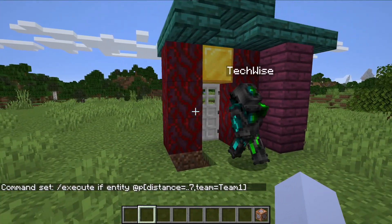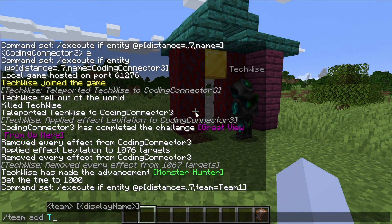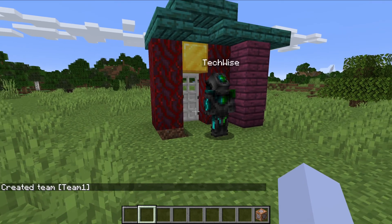Let me go ahead and enter the command to create a team, which is '/team add' and then the name of the team: 'team one'. That's created the team, but there's still no one on that team — you're not on it automatically.